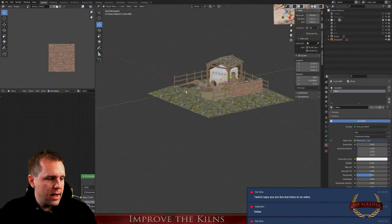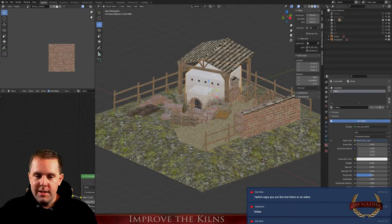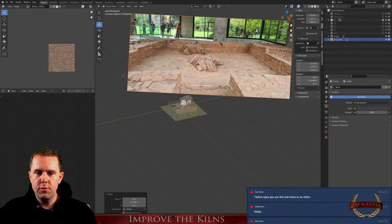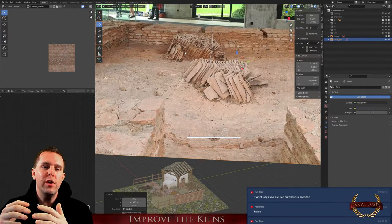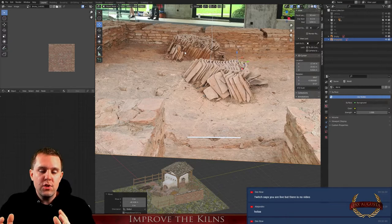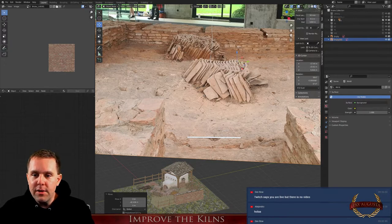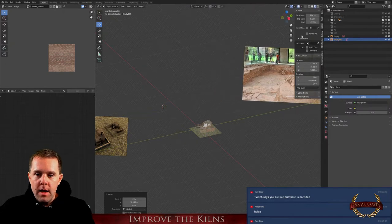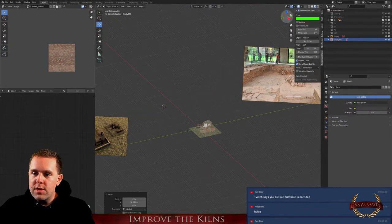I was at Augusta Raurica for a museum tour — they opened a special museum. This is the kiln from inside. What we see here are real bricks and roof tiles that the Romans left when they abandoned the building — not placed by archaeologists. In the background are those holes I talked about, which actually existed. I have to improve them.